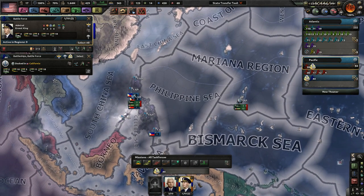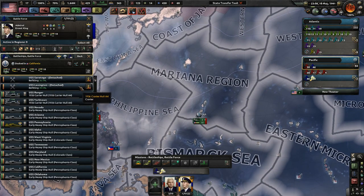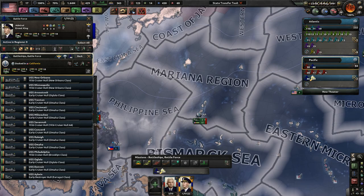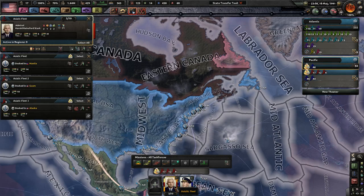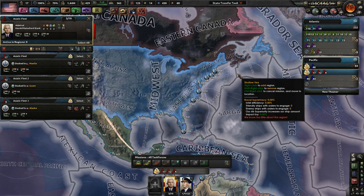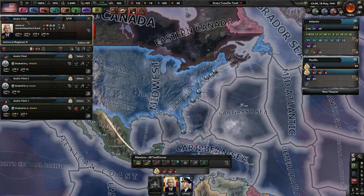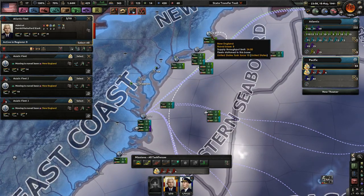This is pretty lacking. You only have 2 carriers? Oh, you have another 2 refitting — so you do have 4. Ultimately, I'm thinking I might have to switch everything around. The fleet currently in the Atlantic will come to the Pacific, and the Asiatic fleet will come to the Atlantic — we'll call it the Atlantic Fleet. Because if Japan has 300 ships, I don't think I can match their navy with these guys.